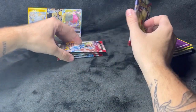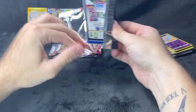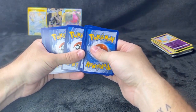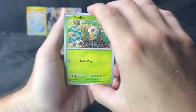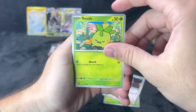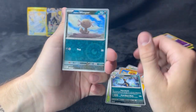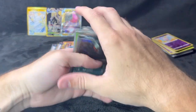Obsidian Flames up first — black border code card. We've got Rellor, Bunnelby, Smoliv, Pidgey, Arvin, Stunfisk, Umbreon reverse holo, Quagsire, and then a reverse holo Lachonk. The holo is a dark-type Ragazza. Alright!